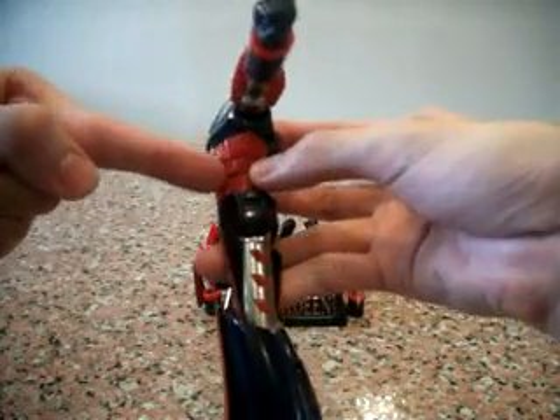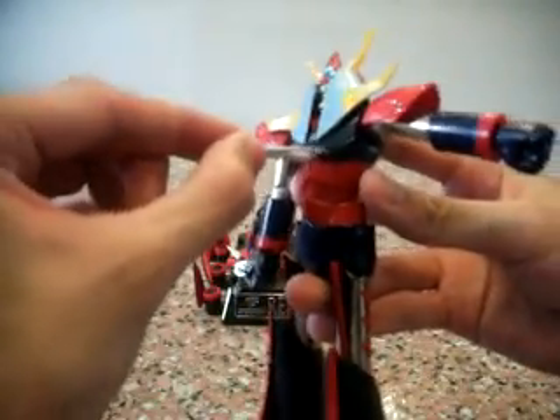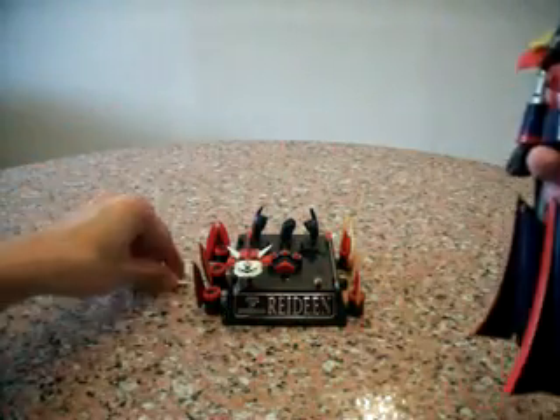Over here we see this red tab — press it and this thing will fly out. This is actually a gimmick whereby you can slot the weapons here. So I slotted this bird missile over here, press it, and there it goes.